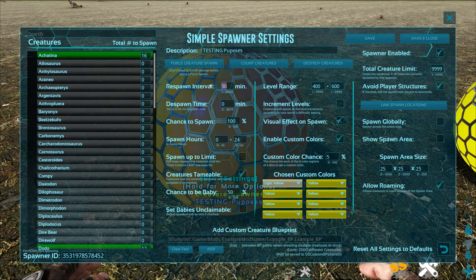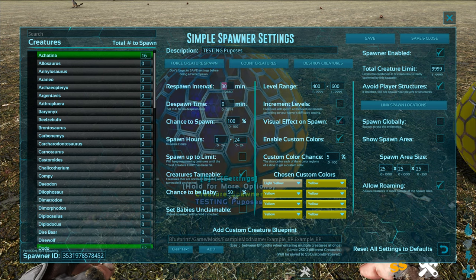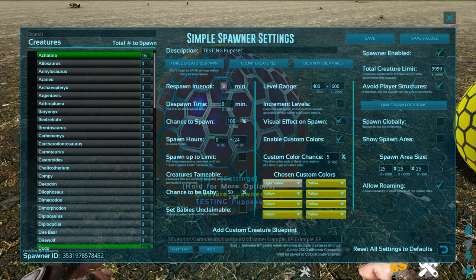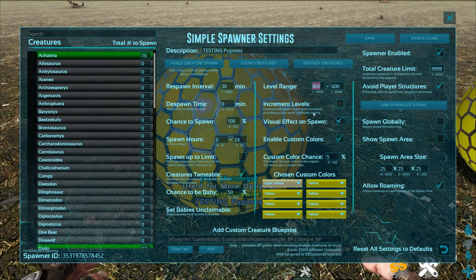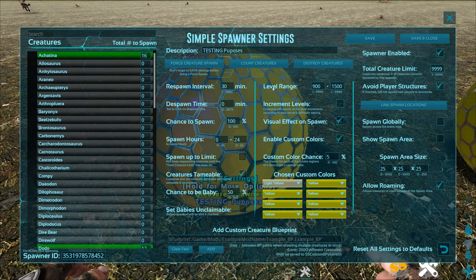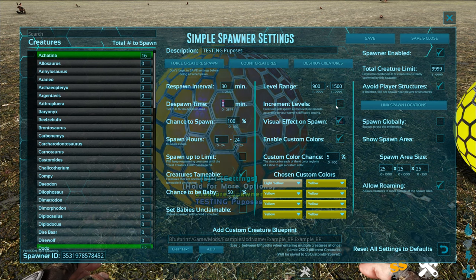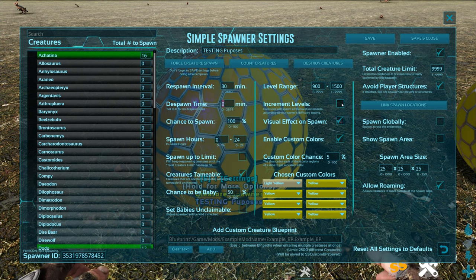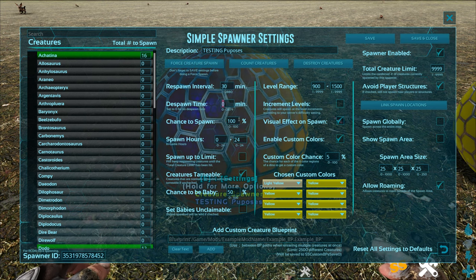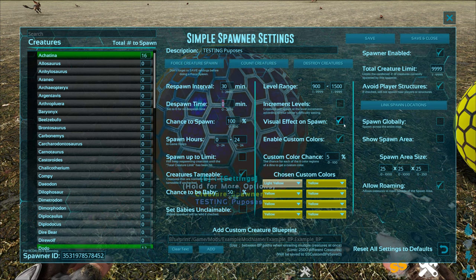Respawn interval sets how often spawning happens — we set it to 30 minutes on our server, but for large servers with lots of dino spawning we'll set it to 6, 8, or 12 hours so it won't cause problems for players. The level range can be set wherever you want — you could do 900 to 1500 for crazy level jerboas and dodos. Despawn time controls how long they stick around. Increment levels makes dinos spawn at intervals like 10, 20 rather than 1, 2, 3. Chance to spawn means it doesn't always trigger. Visual effect on spawn is the glow when they appear — you can toggle it.